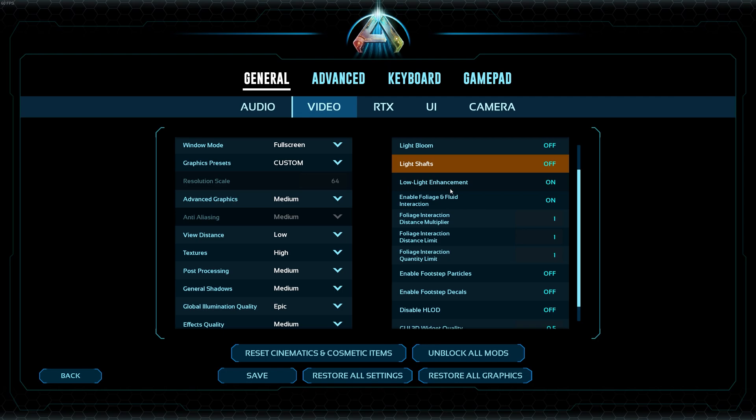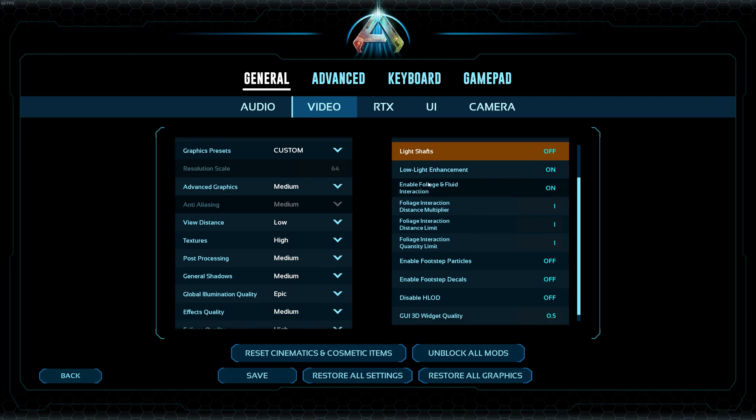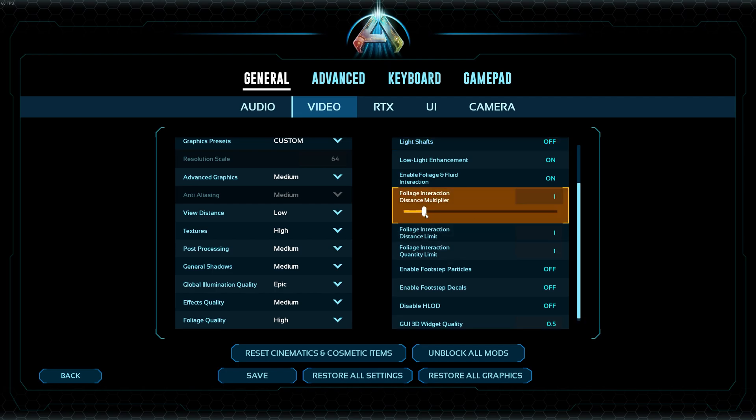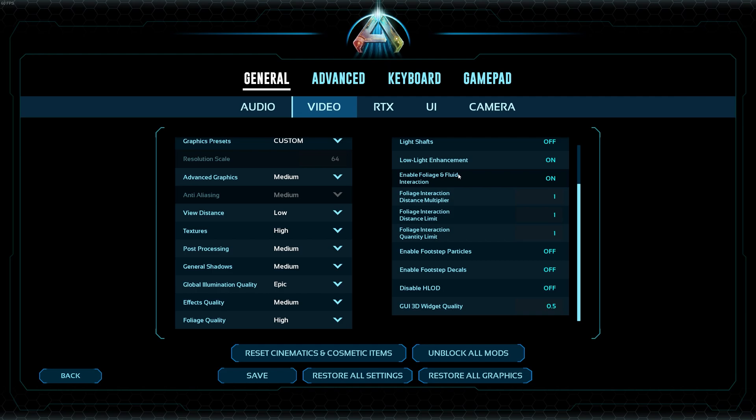This is the most important setting: low light enhancements. You can turn it on or off — I have it on because it doesn't make a big difference either way. The really critical one is 'Enable Foliage Fluid Interaction.' This causes floating rocks everywhere. People say to set it to zero, the lowest possible — don't do it. It will break your game: you won't be able to pick up any stones and you'll see floating rocks and stones everywhere. Keep this on.